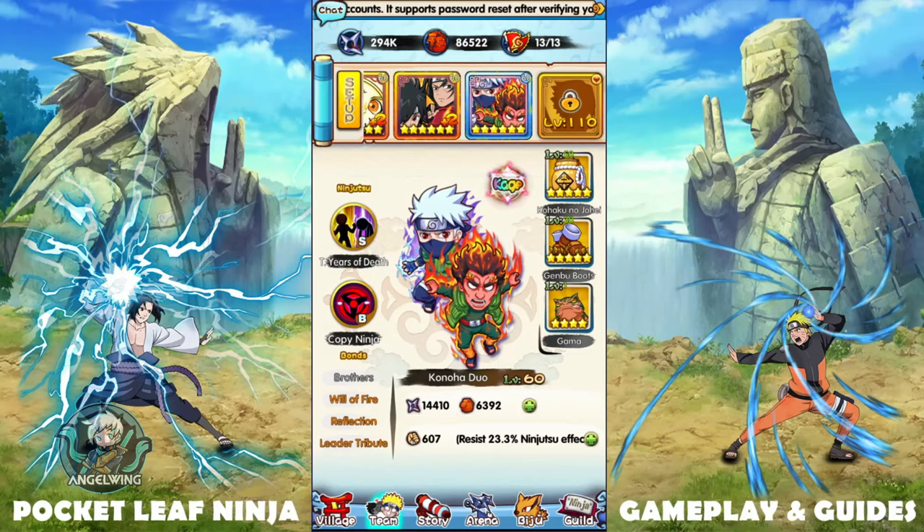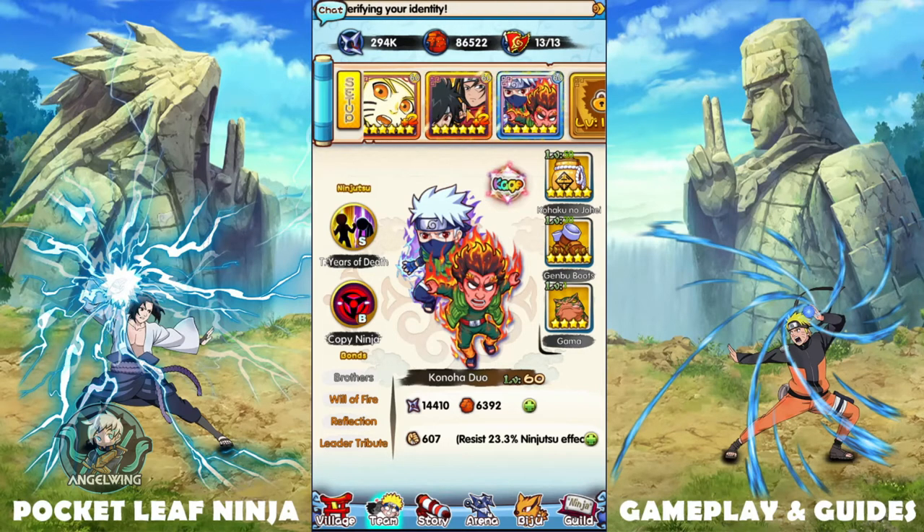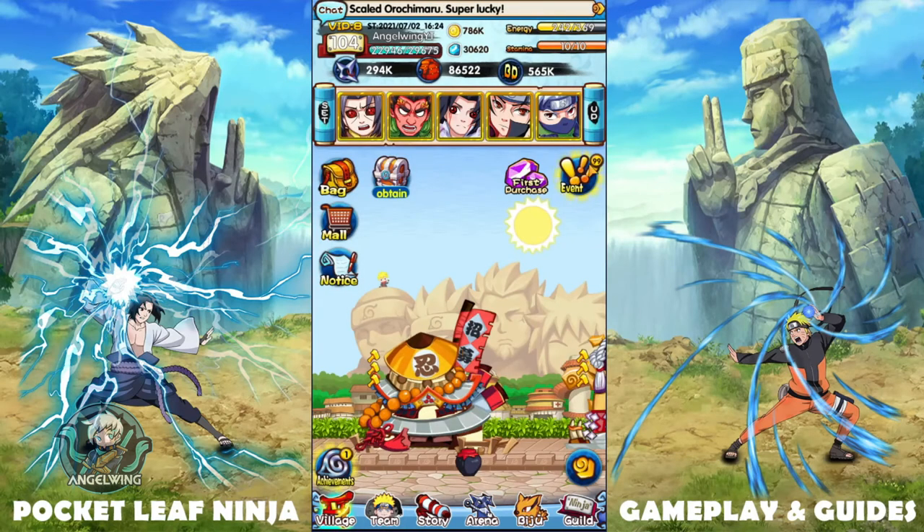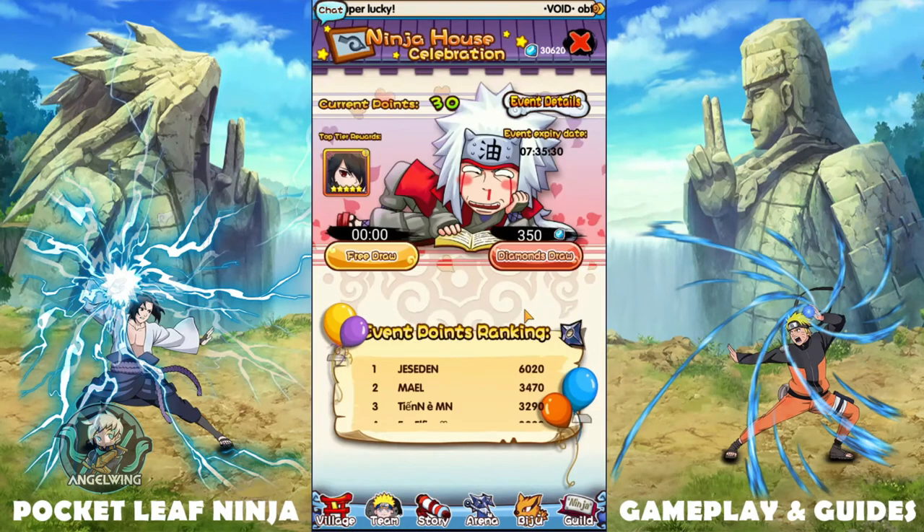That covers the team organization tips. Now I want to talk about how I got this character — I finally got Bijuu Naruto! I didn't get him from a commemoration egg or anything like that; I got him from the festival.